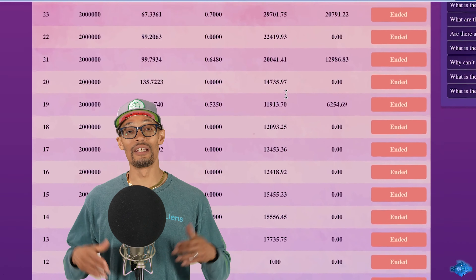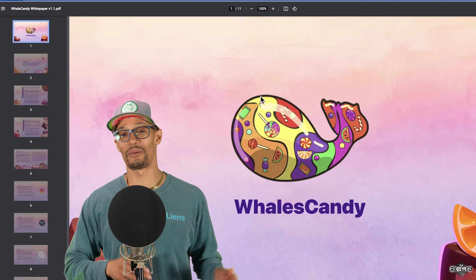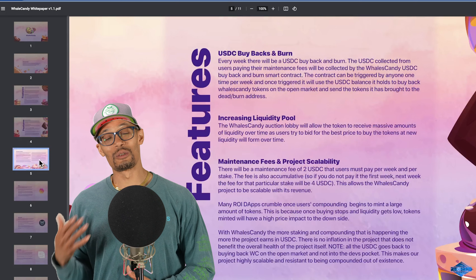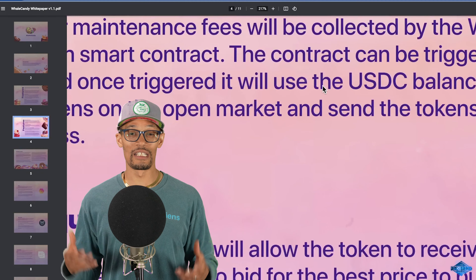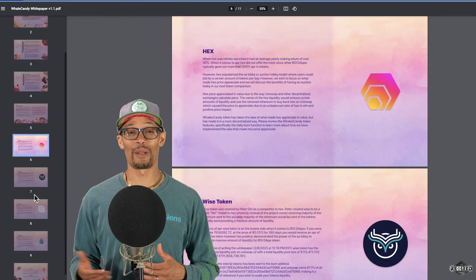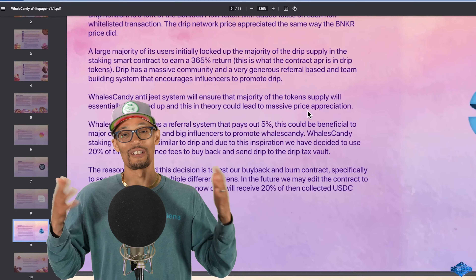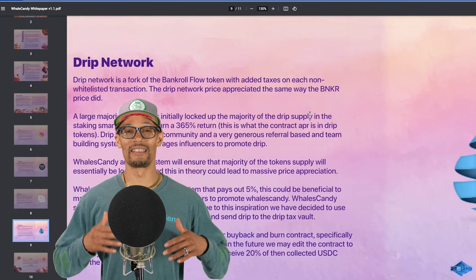Now, understand that you need to do your own research and go through the white paper and look at all the details, all the fine print, and all that stuff, so that way you can be sure to educate yourself on a protocol, what to expect, what not to expect. You can see how the guy that created this program, his background, all that stuff. So all that is important, and I just want to get that out of the way. So let's go to walescandytoken.com.